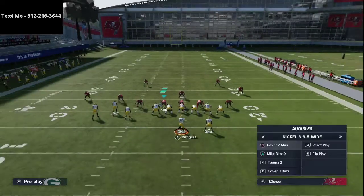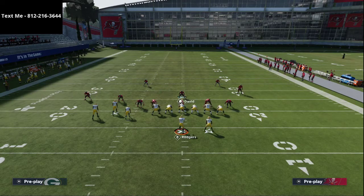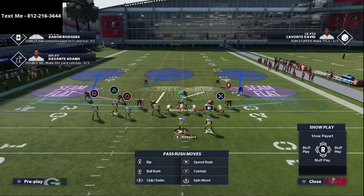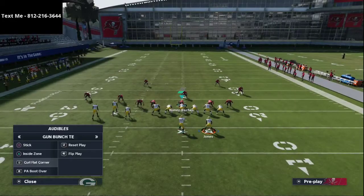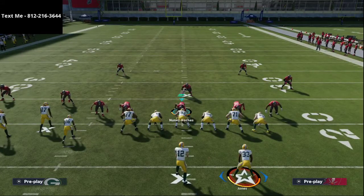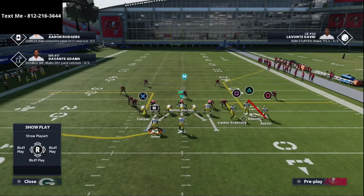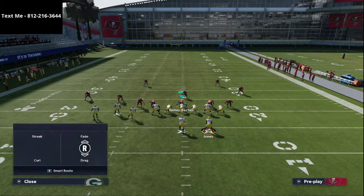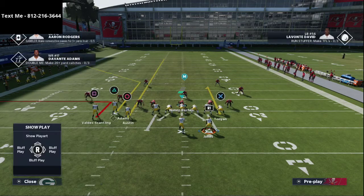Let's jump into curl flat corner and talk about why I like this play, especially with the latest patch — it changed everything for how you want to run it. This is one of the most popular coverages in the game. On the left side, you want to run this from the right hash. If you're on the left hash, flip the formation. This formation flips really fast, faster than bunch, so you can flip and quick snap.